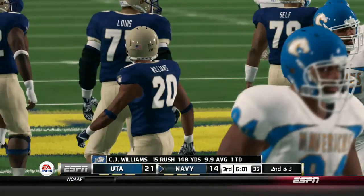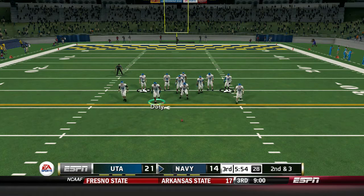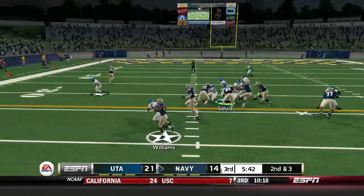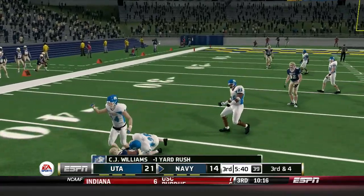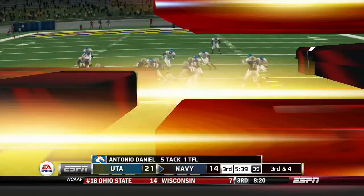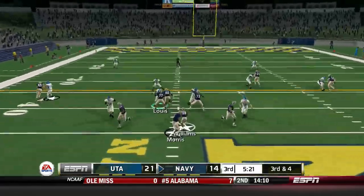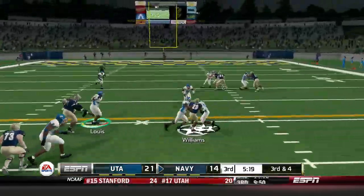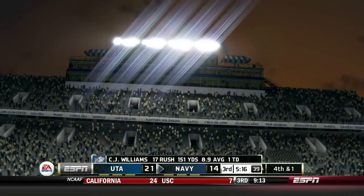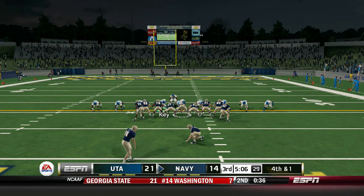This Navy team is so interesting — they're still running some read options but they're passing the ball a lot more frequently. Antonio Daniel, the safety, makes the tackle — that's a rare thing for the Mavericks to get a tackle on the first attempt. Number 54 stops him on fourth and one — they are going to go for the field goal. I wonder if they have the leg for it; I did not check their kicker stats.